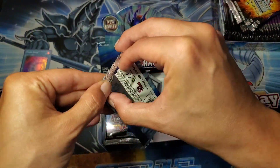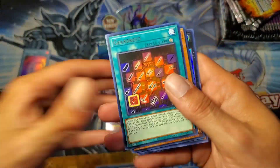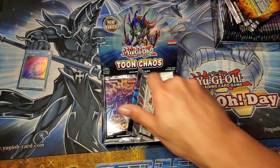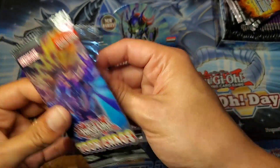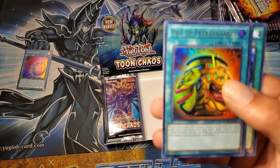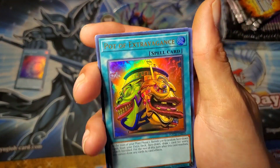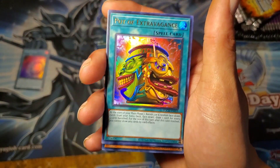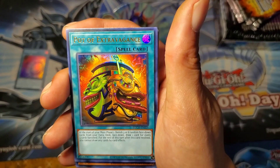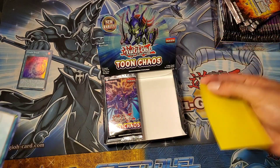Two packs to go on the right — we have a Gear Breed, Magician of Hope. And we have a Gamma... oh! Freezy wheezy treat for us — Pot of Extravagance! That's a nice little way to start off the birthday celebrations. Absolutely tasty — it's only the second one I've pulled from opening a lot of Toon Chaos, so I'll take that as a nice little birthday treat. Freezy wheezy surprise indeed. We'll get a sleeve on that.